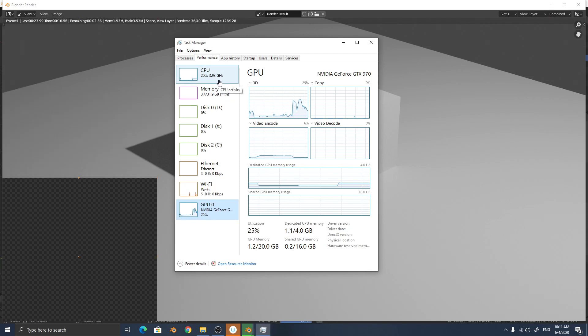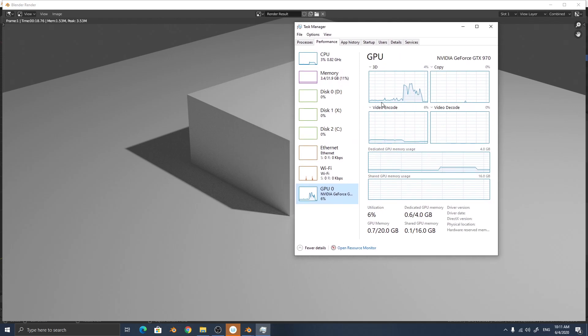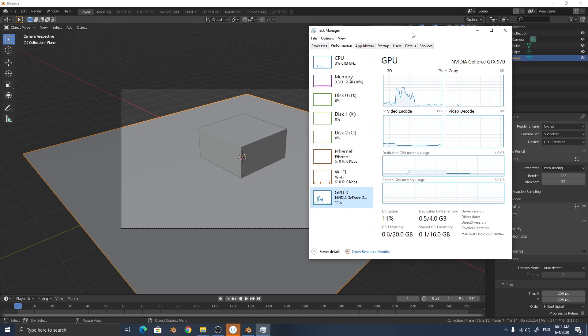With tile size 256 and GPU-only rendering, the CPU is only at 20% and the render time is 18 seconds — the same as combined CPU and GPU. By increasing the tile size to 256, the system uses only 20% CPU, so it is very stable with no extra heat generated.